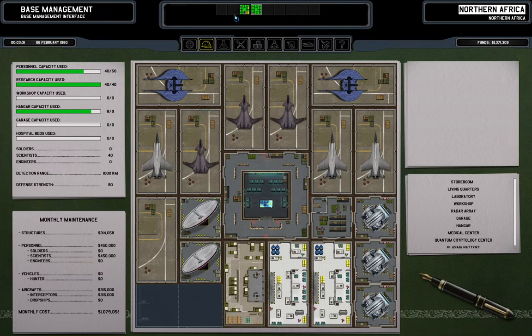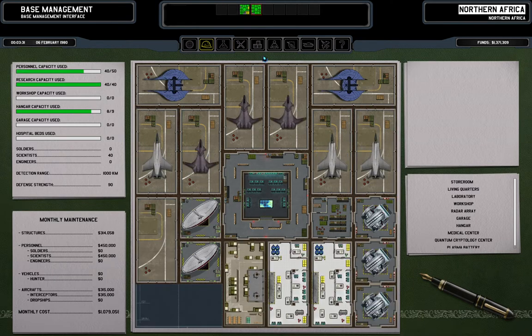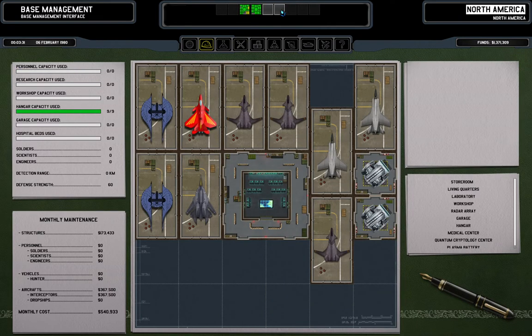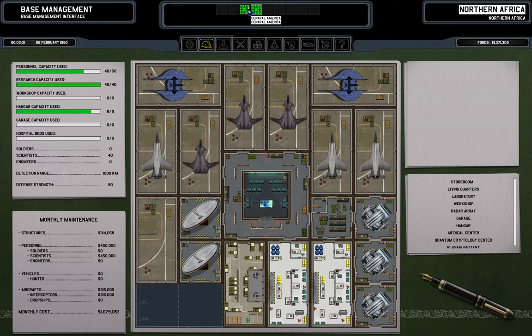Northern Africa has more hangars now, so we can actually — what does Northern Africa need? It needs one complete more fighter squad, but there's only one and I only built one hangar. Three hangars — yes, so it has too many Foxtrots right now, but that will change once the other two bases come online and start having hangars. Austro-Asia also needs one more Foxtrot for another bomber team, so this will be alleviated somewhat.